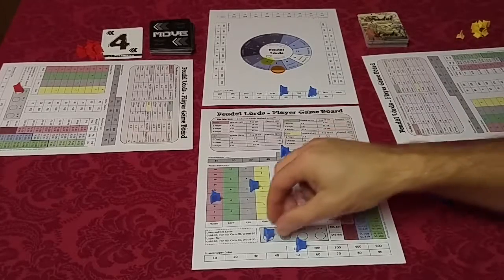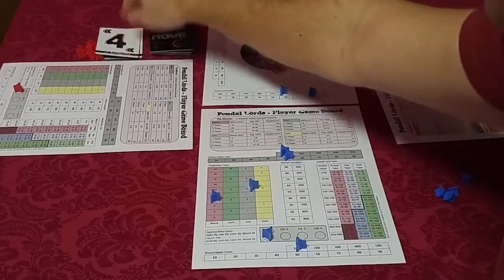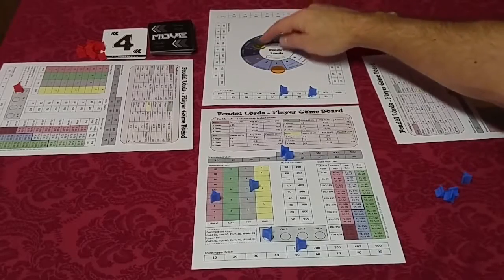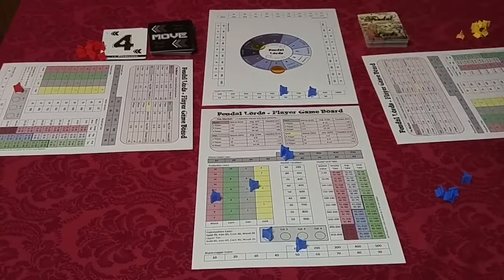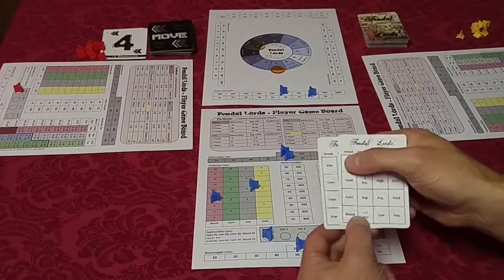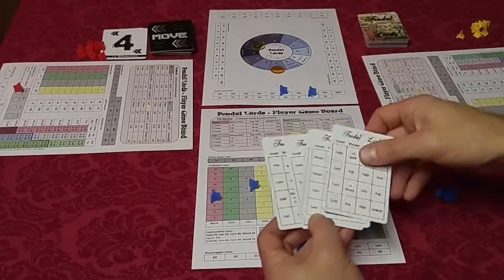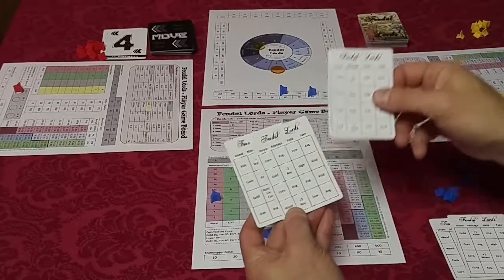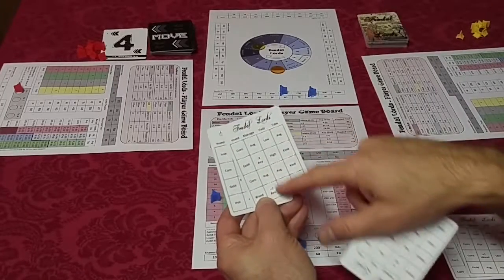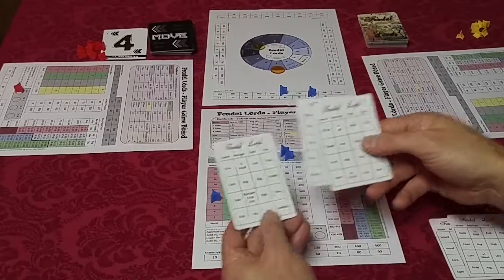The order of play is like this: at the beginning you declare column one — you have to build commodities. You draw a move card; it tells you to move four. Since we start here, that highlights a four, so we know on our player hand that we're going to pick from row four in the invest column from any of the cards in our hand. Plus two, any, is a good production as we manage our investments.